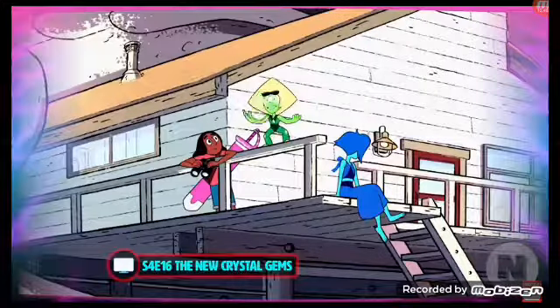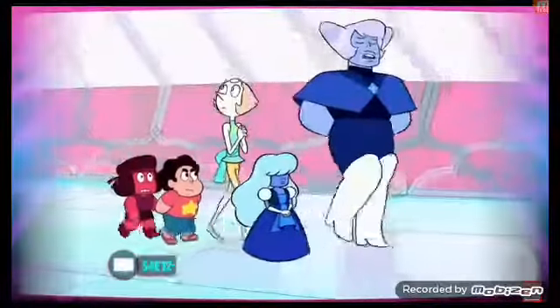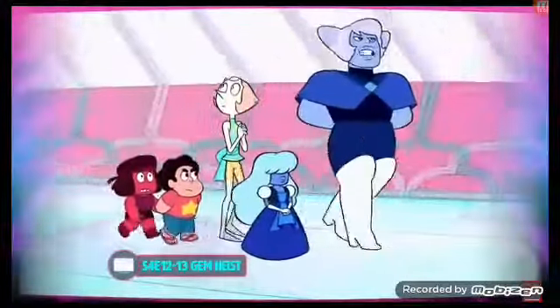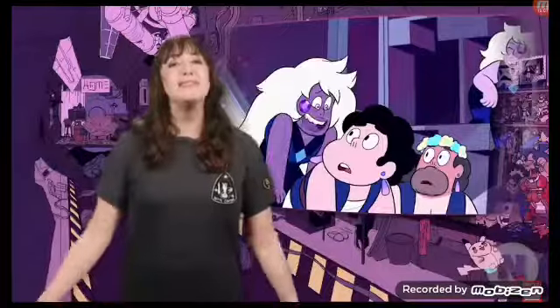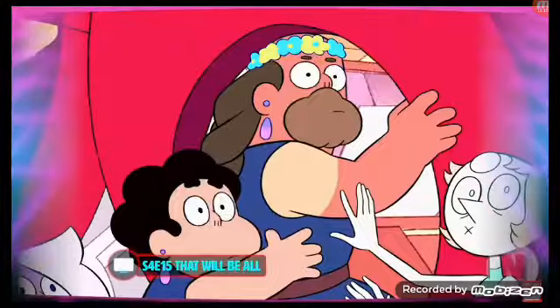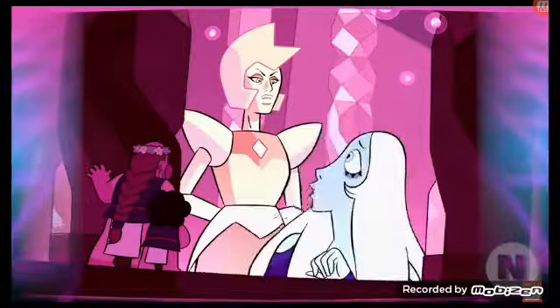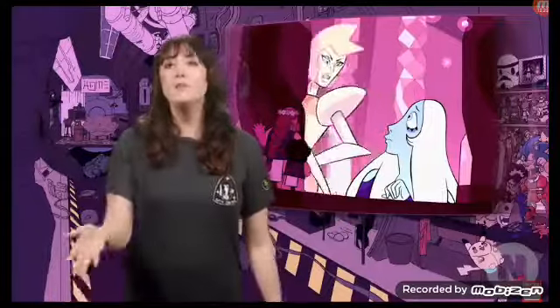While the rescue team is gone, Lapis, Peridot, and Connie are left in charge of protecting Earth. While an unfused Sapphire and Ruby, along with Pearl, go on a tour of the facility with Holly Blue Agate, Steven goes to find Greg in the zoo. Amethyst befriends the Amethyst guards and bonds with them through their mutual disdain for Holly Blue Agate and the fact that they're Amethysts. They work together to smuggle the Gems, Greg, and Steven out of the zoo.